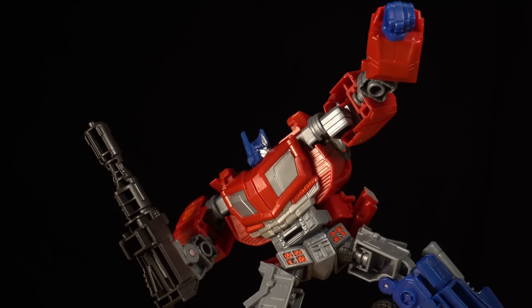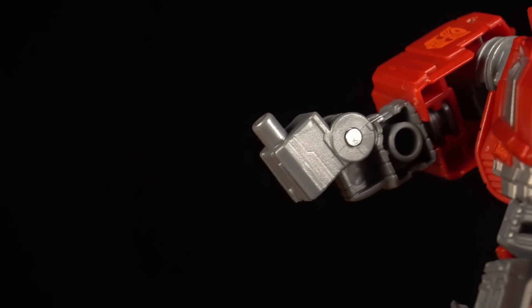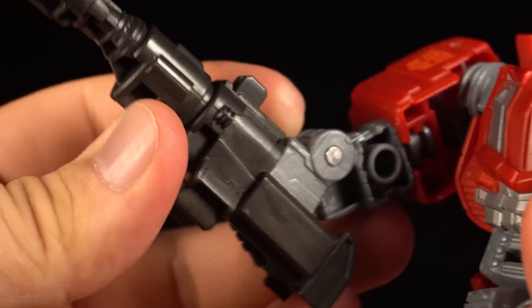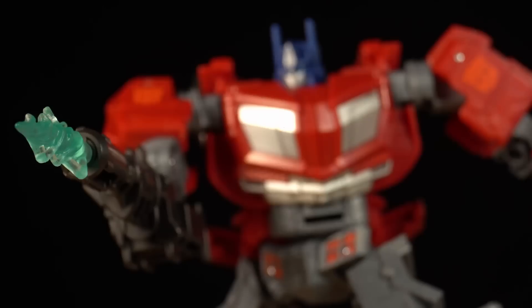The star of this figure has to be the Ion Cannon, because it can replace Optimus' arm, just like in the video game. The right forearm can be removed to reveal a 5mm peg for the cannon to attach to. The downside is that this is the only way he or anyone else can use this gun, as it doesn't have a proper handle. But it does accept blast effect parts.